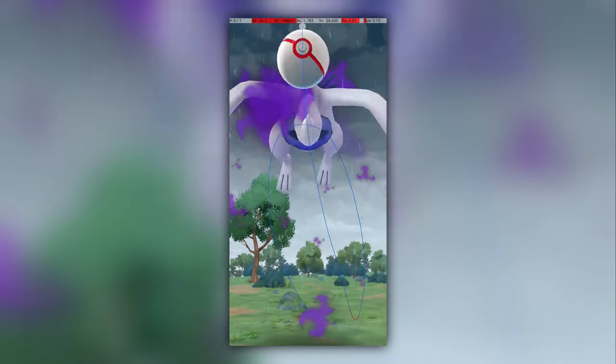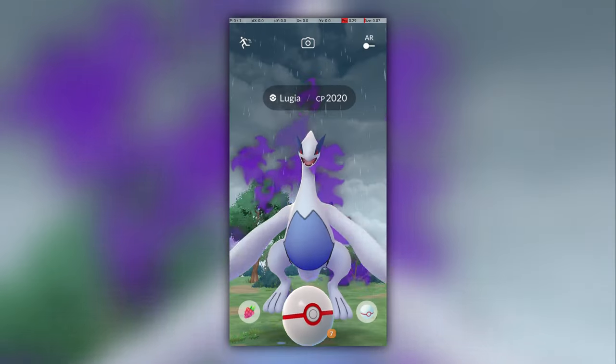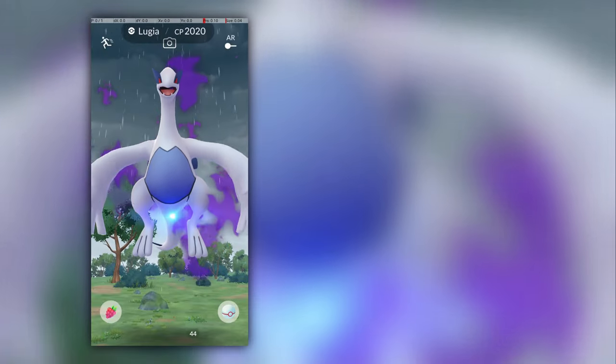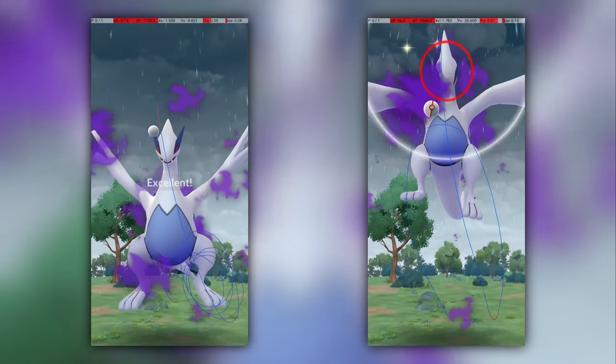Its attack animation is quite long, and its catch circle appears well before the animation is complete. And while the Pokémon is so high on the screen, its excellent catch circle isn't hittable, even with a max distance throw. I tried this a number of times but was barely able to hit higher than the Pokémon's feet. Most of my throws weren't even landing in the grey circle, let alone in the catch circle. This isn't a problem of the Pokémon's normal position, but rather the Pokémon's position during the part of its attack, right when its catch circle reappears, which is too high to hit.